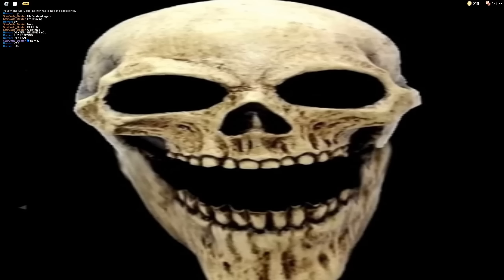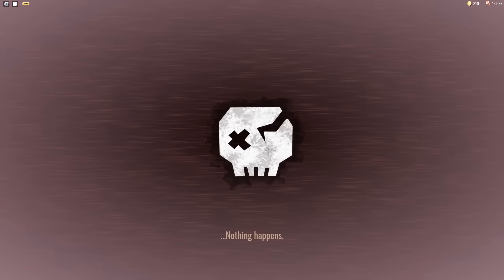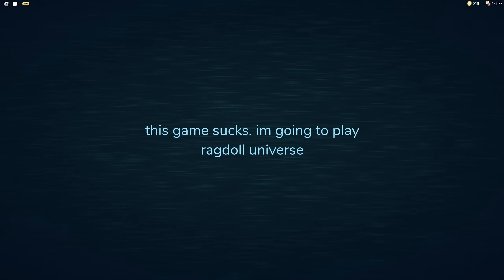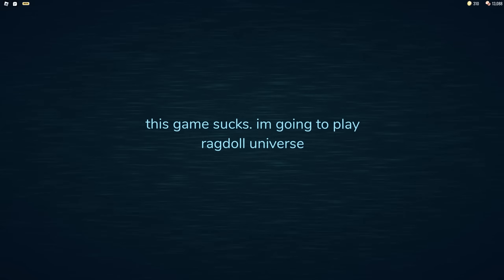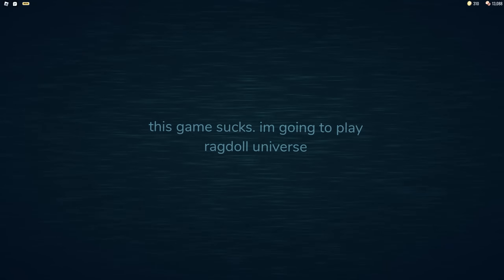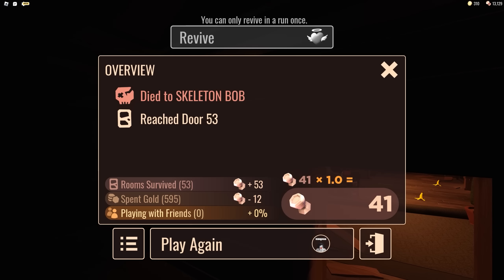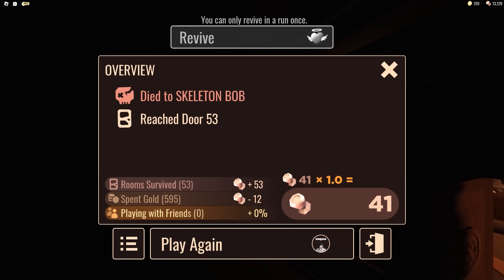Oh, there it is! There it is! There it is! Oh man! We actually died to Bob! This game sucks! I'm going to play Ragdoll Universe. It actually works. I'm a little disappointed — I wish it was an animation. But hey, the jump scare itself is fine. We died to Skeleton Bob! They call him Skeleton Bob! Smash that like button for Skeleton Bob! Thanks, guys — we'll see you next time.